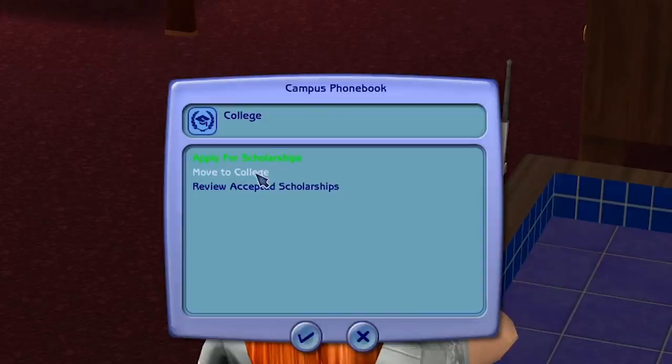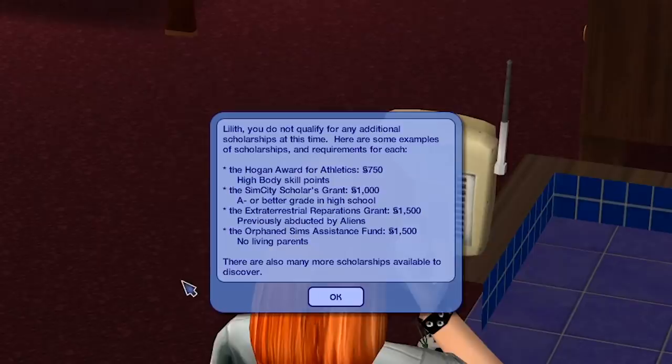You can apply for scholarships beforehand, and these are generally focused around skills, teenage jobs, academic success, and whether you're a zombie or a vampire — or even if you've been previously abducted, you get money off university. Then you can move straight into university housing, which is basically like a regular house, or a dorm. You do have to be accepted into a fraternity or sorority, so you can't just automatically go there.